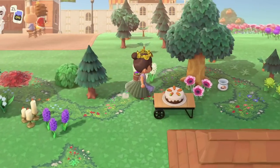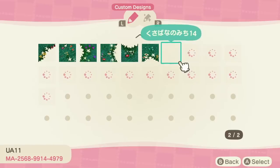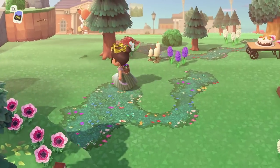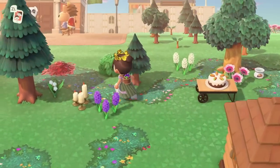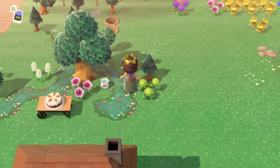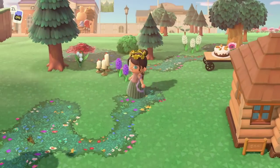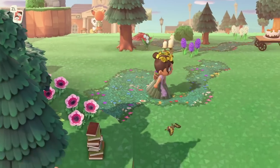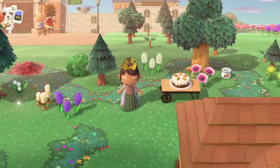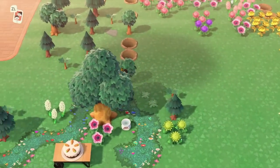Moving on to the fairy path — this one I think predated the grass path and works similarly. It originally had only beveled corners but now has end caps. Here is how it looks — this teal green color with bright pops of flowers is really really gorgeous. I've seen this used on some fairy core islands and it's just beautiful. Because there are so many different colors of flowers in the path, it kind of matches with whatever color theme you go with in your flowers and other decoration.